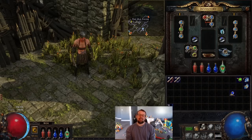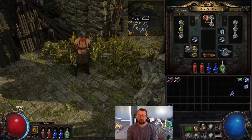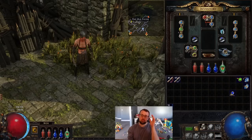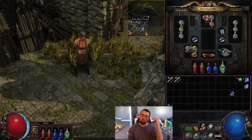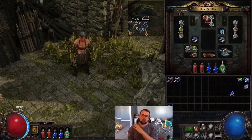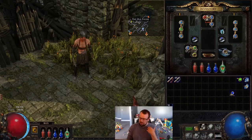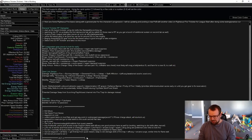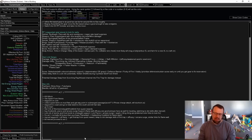Hello and welcome exiles to my guide to Righteous Fire leveling, step by step, act by act. I decided to go through each act and write down the items I equipped, the skill gems I thought worked, and break it down act by act. This is so on league start, if you can't catch me streaming or whatever, you'll have a good idea of what items to go for and when to get gem links.